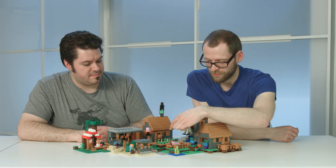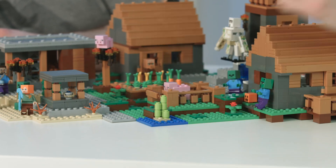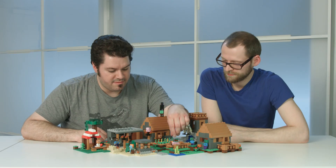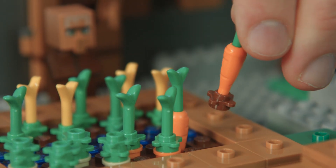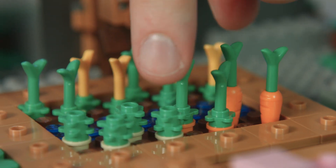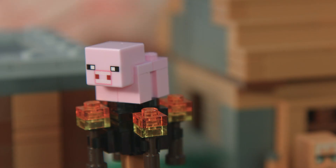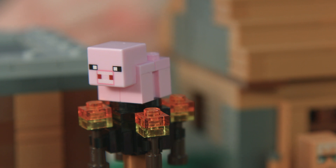On the front of the model, we have a more open area with a fence with a pig and some sugar cane. And then behind that, we've got this field where you can get some little carrots out of the ground if you want to harvest some carrots. We have potatoes for the first time in a LEGO Minecraft set.